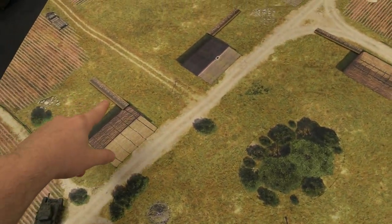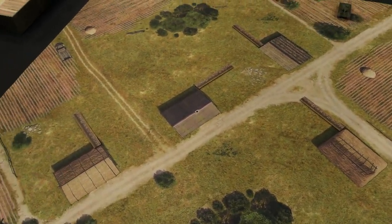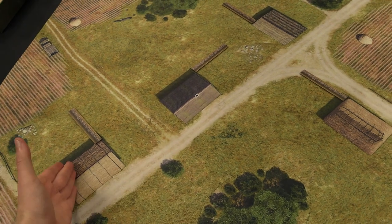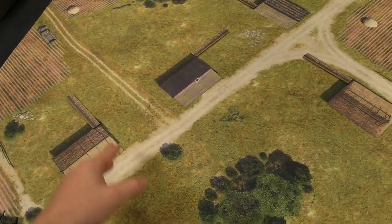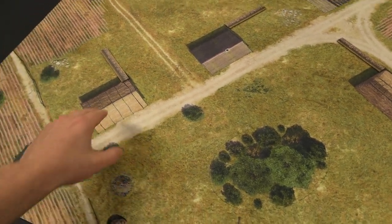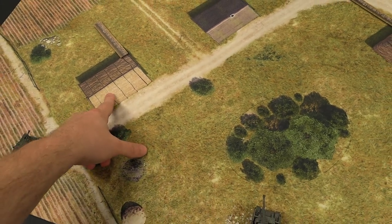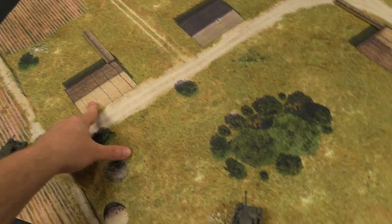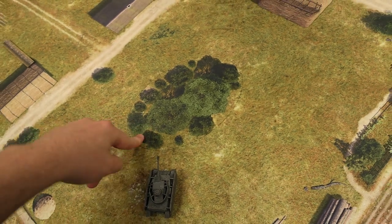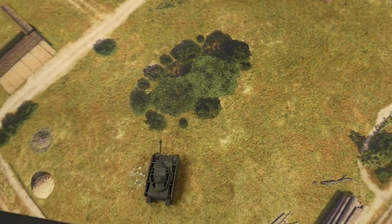Walls act as a one-time use piece of cover. You can use it to protect you against shots. If you shoot through it, it will get destroyed. If someone shoots through it at you, it'll get destroyed. If you drive through it, it will get destroyed. Whereas the buildings will provide hard line-of-sight blocking — they cannot be driven through nor shot through. And woods can be seen through, but they will provide cover. Simple as that.